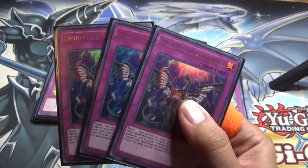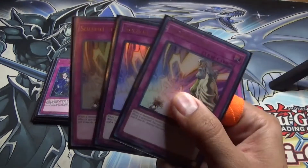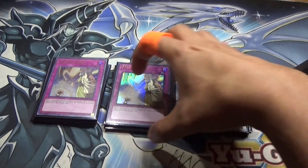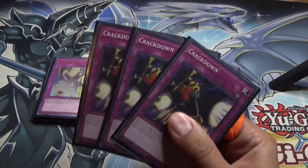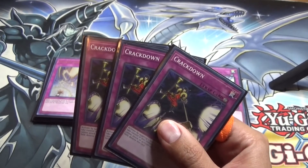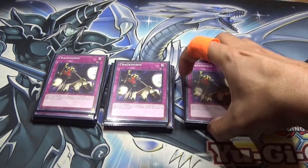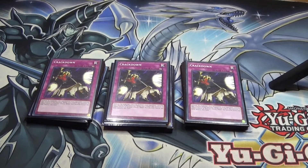Next, three Infinite Impermanence — just for more interruption. And I do run three Strike. I feel that in a lower-tier deck like this — I don't really know what tier it is — I do like Strike just for that extra help. And then this card I really enjoy: Crackdown. Being able to interrupt your opponent and steal one of their monsters is really nice. But of course it has the disadvantage of being a trap, and if it gets destroyed the opponent's monster goes back to them. Still, I think it helps more than it hurts.